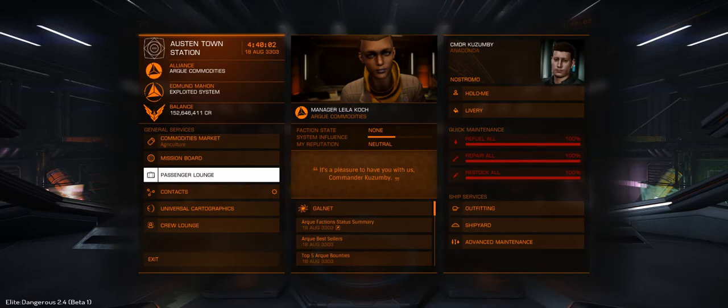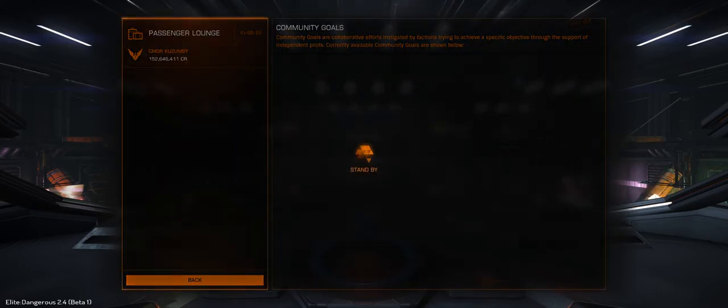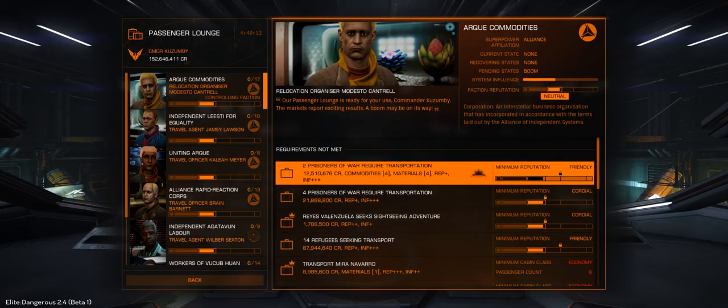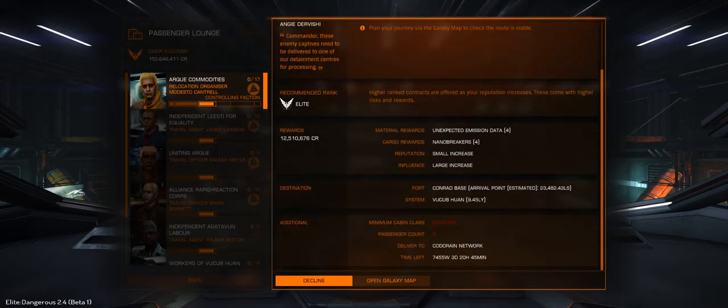So that was Mission Board. Let's look at Passenger Lounge. Pretty fast. One of the new things in the mission details that's supposedly pretty cool — you've got your system and the distance, but you've also got the port and the estimated distance. We can see clearly right here, this would not be a mission I'd want to pick up. Maybe — it pays pretty good — but it's quite a distance from the entry star. The payout's good, but that's a lot of time sitting doing nothing.